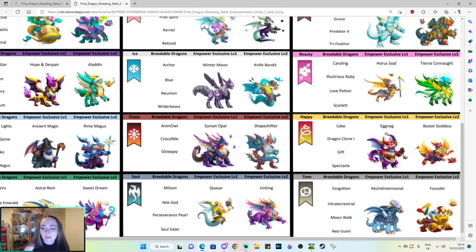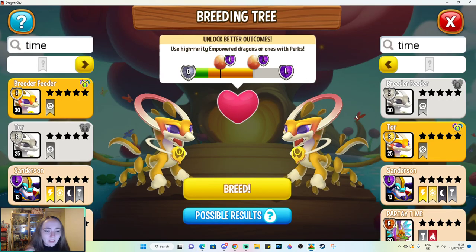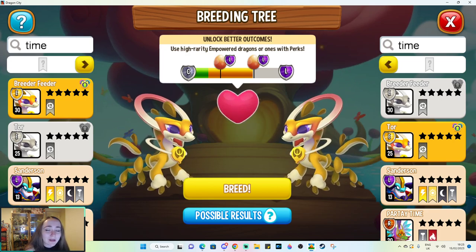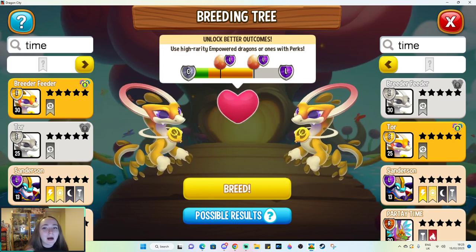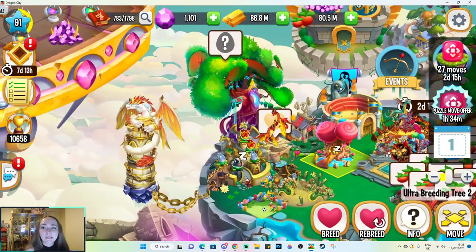There are tons of different dragons that are time breeding exclusives, and one thing that may have confused newer players is when you're looking at how to breed certain dragons using the time element. It's actually a bug or a problem with the game — the dragons you can breed using the Time Dragon don't actually come up as breedable in the game. Let me give you an example of what I mean.